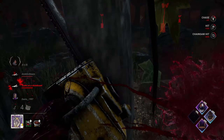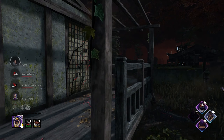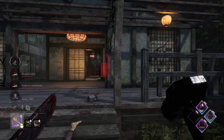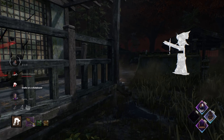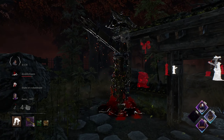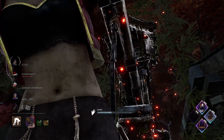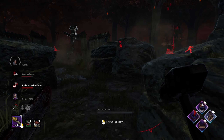Ihr könnt mit eurer Chainsaw auch easy und schnell Paletten und Wände zerstören. Achtet aber beim Sägen unbedingt darauf, wo ihr hin sägt, denn sägt ihr in die Umgebung – beispielsweise ein Stein, ein Fenster oder sonstiges – verfällt Leatherface in seinen Tantrum, also einen Anfall. Dabei seid ihr ein paar Sekunden bewegungsunfähig und schwingt die Kettensäge hin und her. Trotzdem seid ihr dabei tödlich – Survivor, die in euch reinlaufen, werden immer noch gedownt.